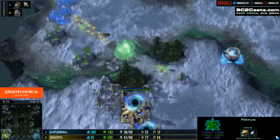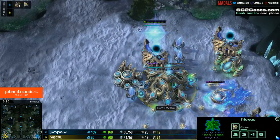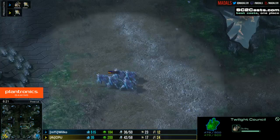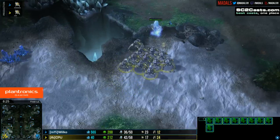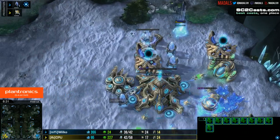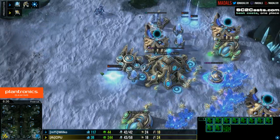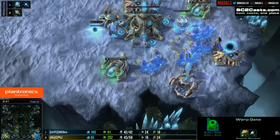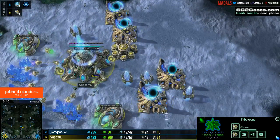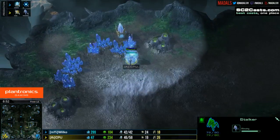Blink comes underneath the Oracle, just as expected, but it did manage to rack up seven worker kills. Wilco is now hugely behind in Stalker count — 15 to 11 — and CPU also has Blink. It was tough value for Wilco. He's going to have a very tough time defending against these Blink Stalkers now. Photon Overcharge will certainly help. He's trying to get his own Blink down as fast as possible, but there's also four gateways worth of production for CPU, and he is warping in quite steadily.